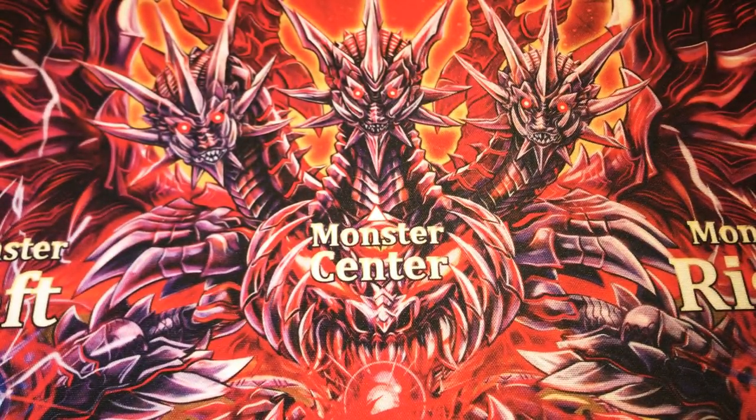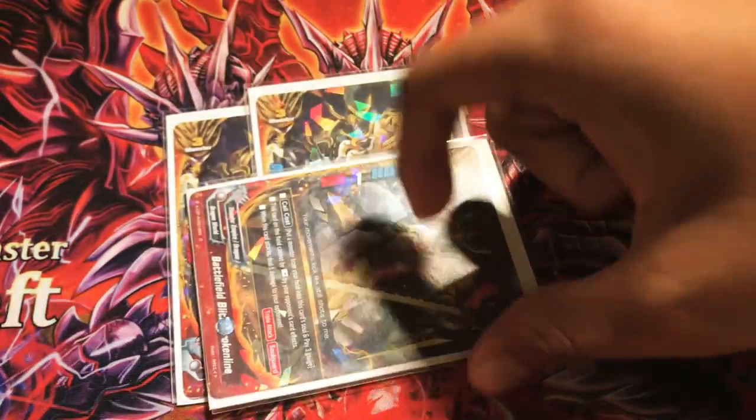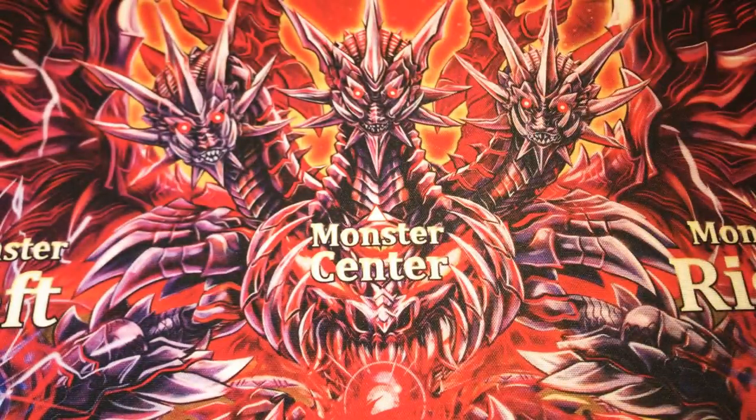Next up, we're going on to offensive cards. Three copies of Battlefield Blitz Broken Line. Pay three gauge and add a monster from your field into his soul. He cannot be destroyed by your opponent's card effects. And when he attacks, he deals one damage to your opponent — and then another one from his attack.